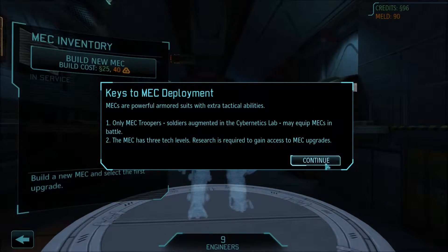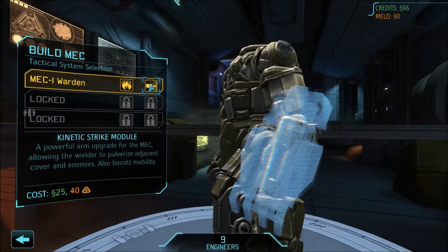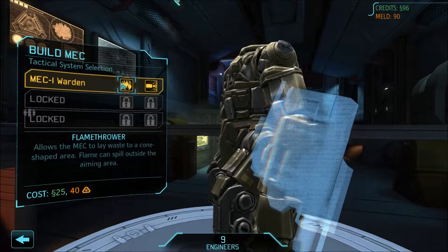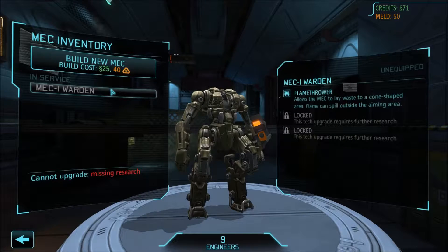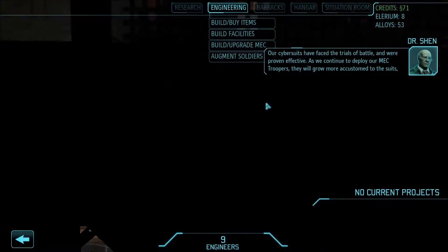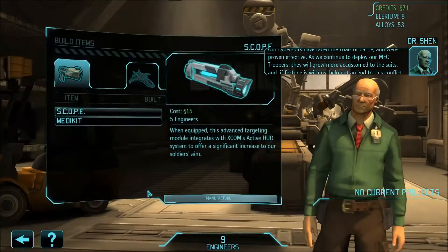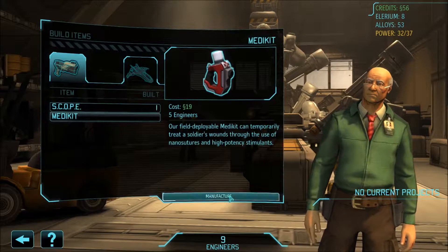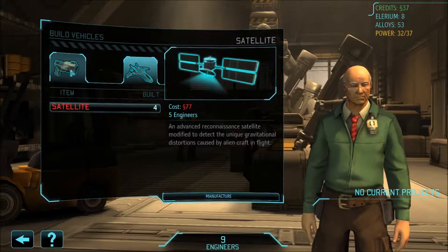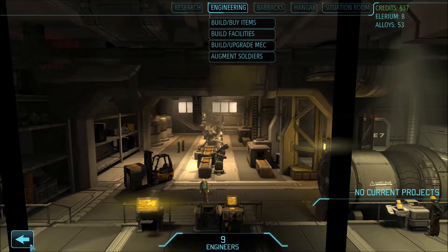Okay, so let's go to the mech inventory. Right, let's build the mech. We've got kinetic punch strike module — powerful arm upgrade for the mech, allowing the wielder to pulverize adjacent covering enemies, also boosts mobility. I'm going to go with the flamethrower, because I'm going to be using this on the support first. So yeah, we've got the flamethrower. Okay, I'm going to build a scope and a medkit, because I will have a support with a medkit. The scope is for the sniper — I've seen how he couldn't hit a barn door earlier. Might as well give him plus 10 aim.